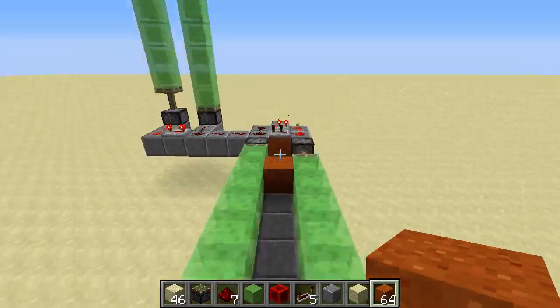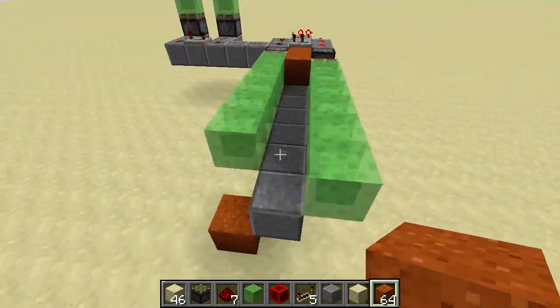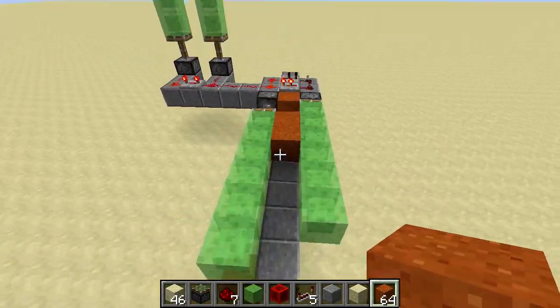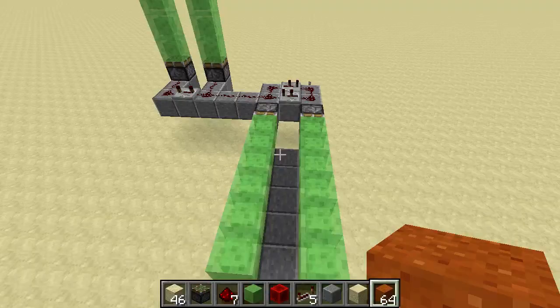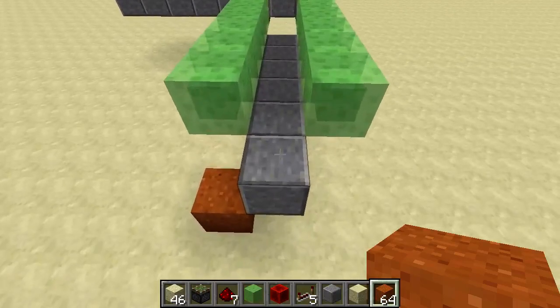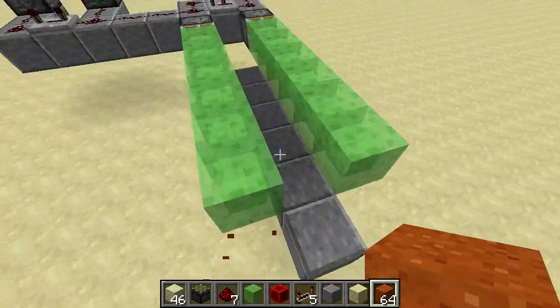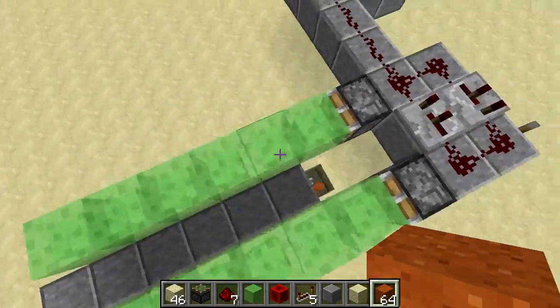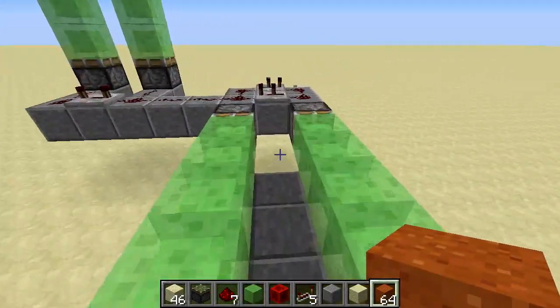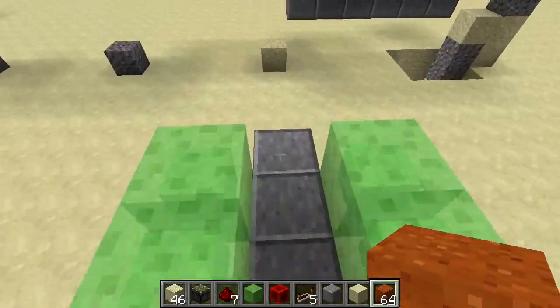It will just pull blocks over there really quickly and then they fall down on the other side. But my Minecraft just crashed. So we're back and I don't know what happened. It might have had something to do with visual glitches — you saw some blocks duplicated there, but that's just a visual glitch. They're not actually duplicating.